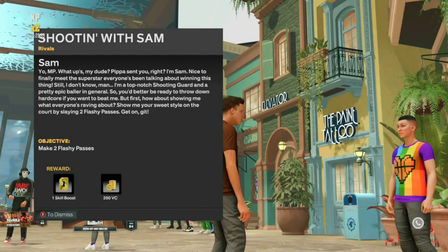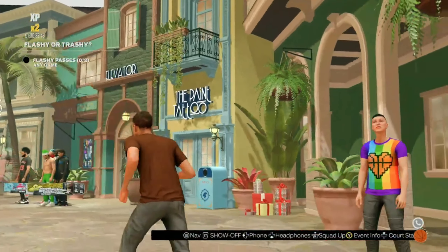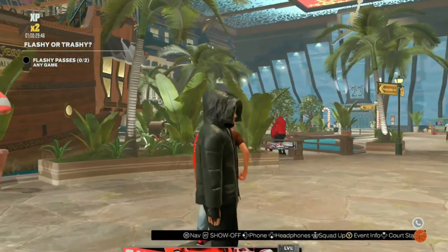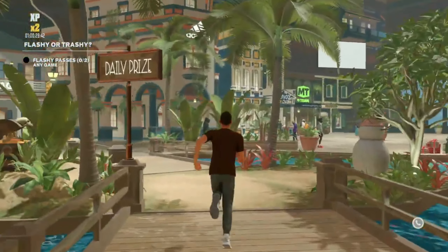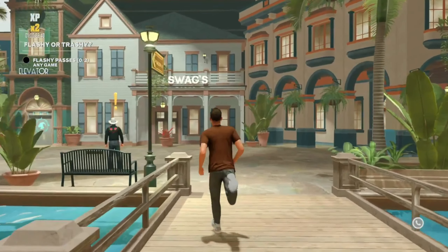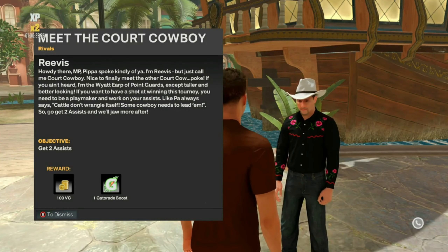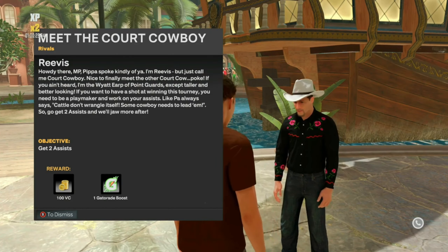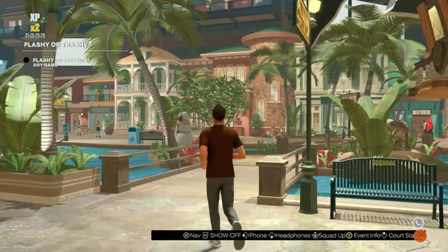The very first thing you guys want to do on your new player is go talk to this person right here who gives you one skill boost and 250 VC for throwing two flashy passes. Next, you guys want to go talk to this person over here who will require you to throw two assists and will give you Gatorade and VC. You guys can see right here — get two assists and your reward is 100 VC and one Gatorade boost.